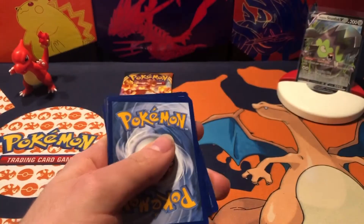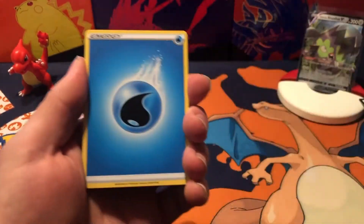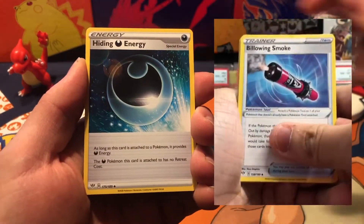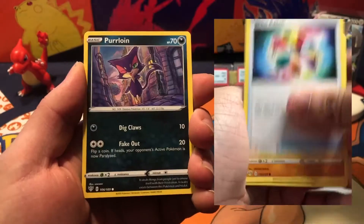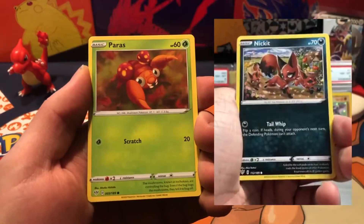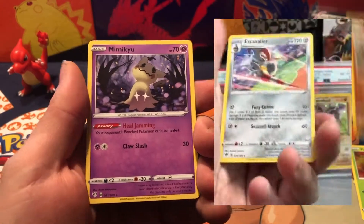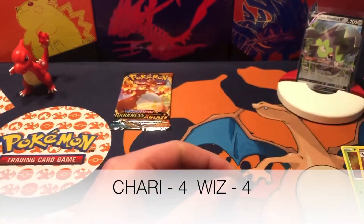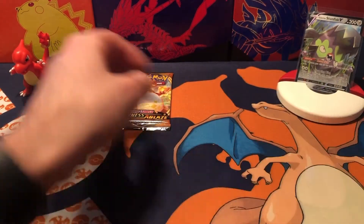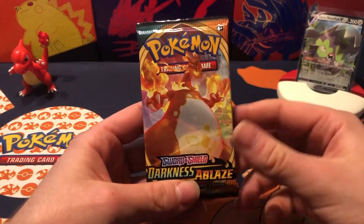There we go — more coat cards. One, two, three, four — we got a water energy. Fletchinder, Corviknight, Purloin, Feebas, Golett, Larvitar, Purrloin, Galarian Sirfetch'd, and a Mimikyu — non-holo. But I think the Sirfetch'd is a rare card, so that's one point at least. I think we're at four points right now.